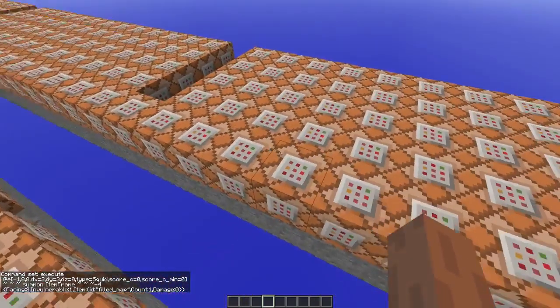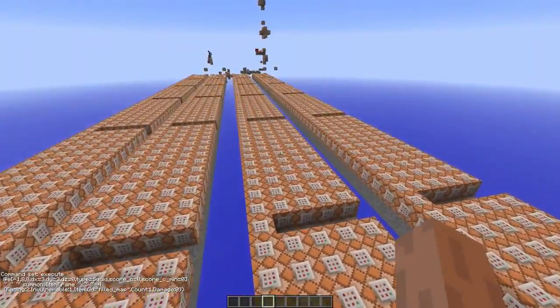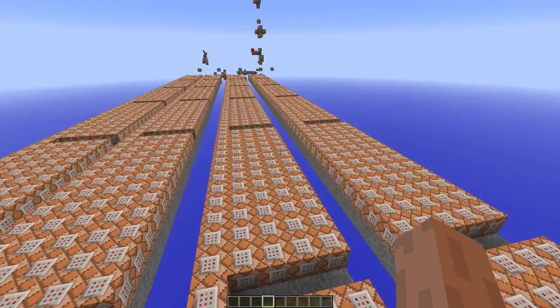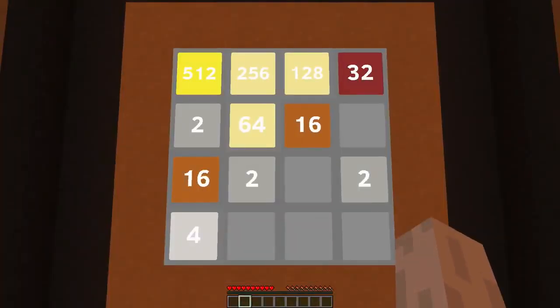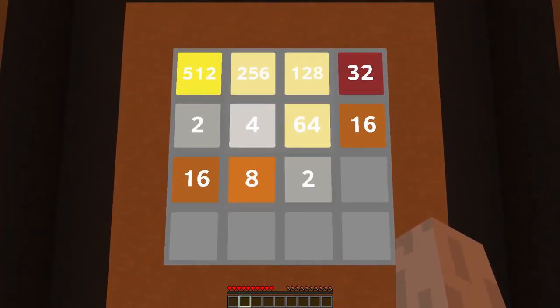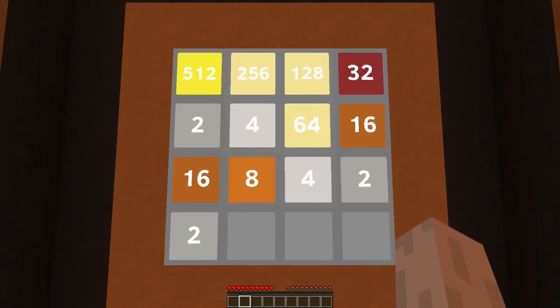This row also summons the item frames and makes sure an extra tile isn't added when you didn't actually move anything — but that's way too advanced to explain. If you want to see how it works, feel free to download the world, or not, because it's pretty addictive. And that's it — thanks for watching.